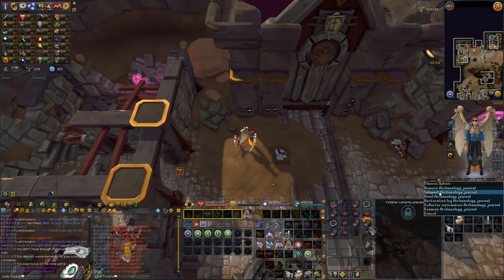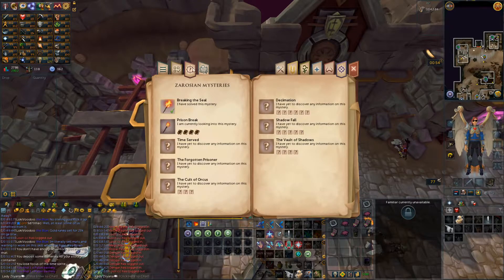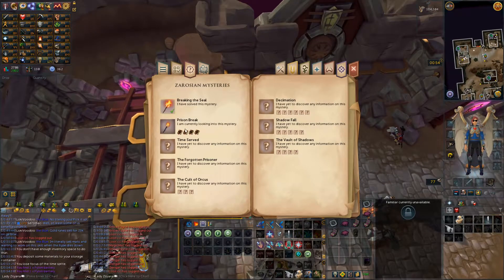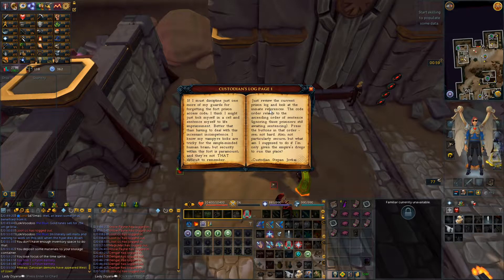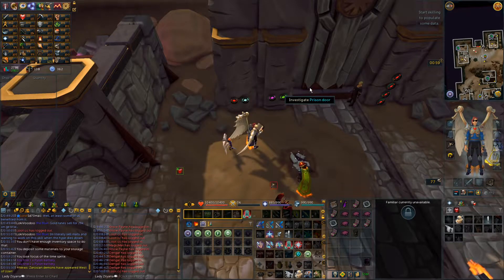Apparently there are only four pages for Prison Break — these are all four pages. The clues to this puzzle are in these four pages. The code order relates to the ascending order of sentence. Look at the inmate references.